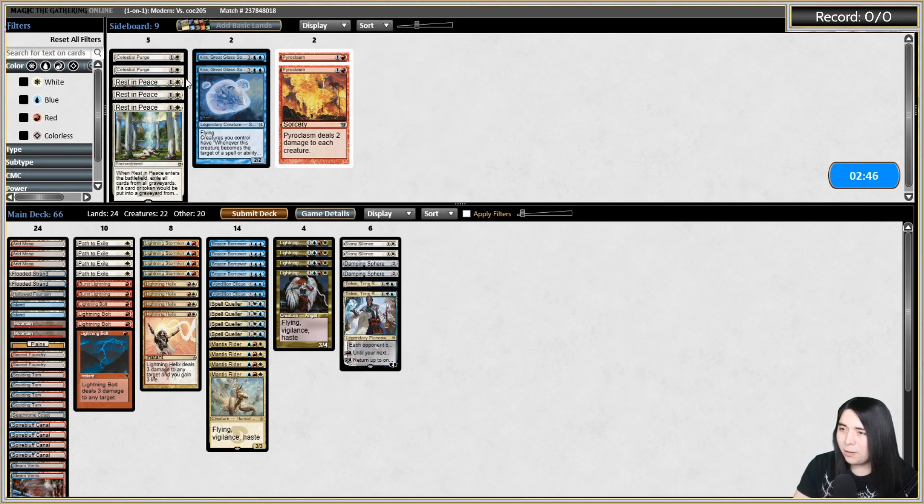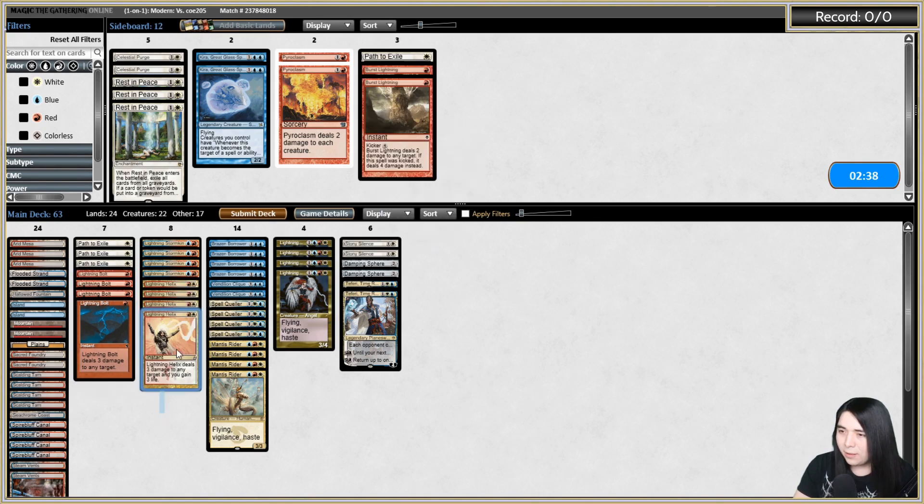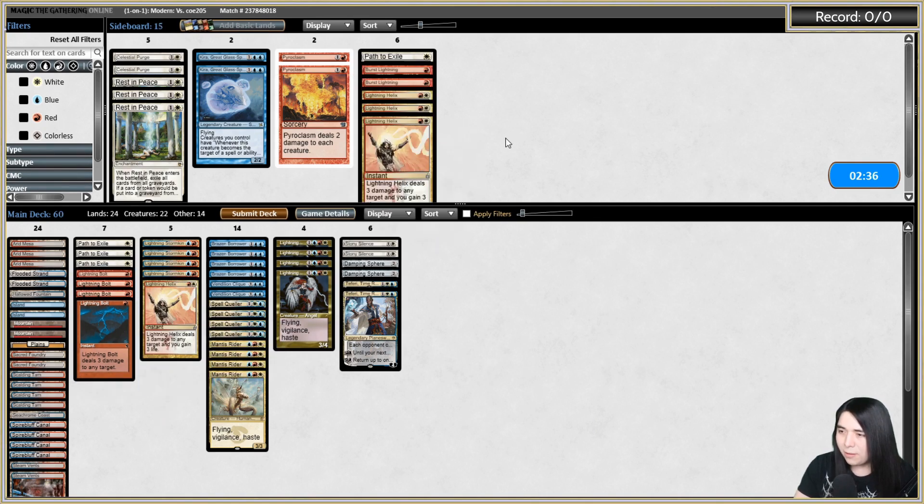All right we're going to bring in Stony Silence, Damping Sphere — Teferi's not terrible — and we're going to cut one Path, double Burst Lightning, triple Helix.